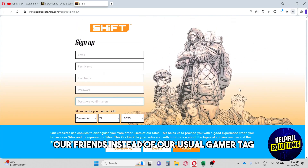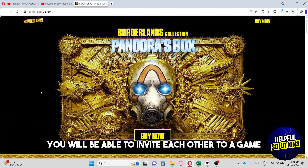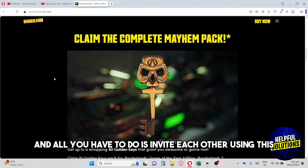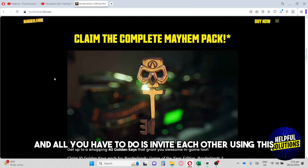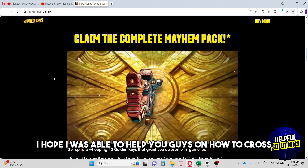We need the Shift ID to add our friends instead of our usual gamer tag. When you add each other through the Shift ID on the Social tab, you will be able to invite each other to a game. All you have to do is invite each other using the Shift ID you've created.